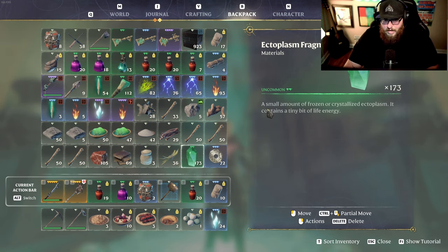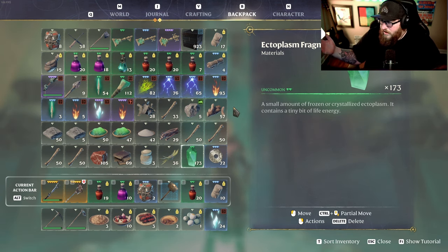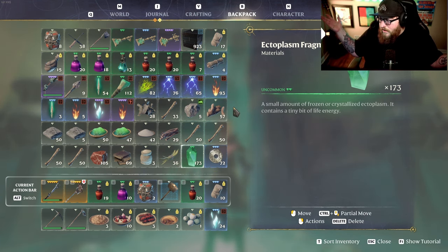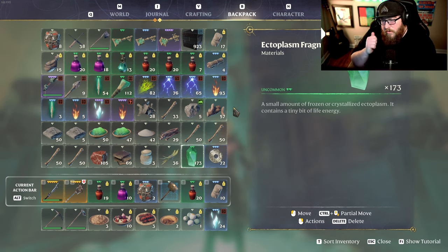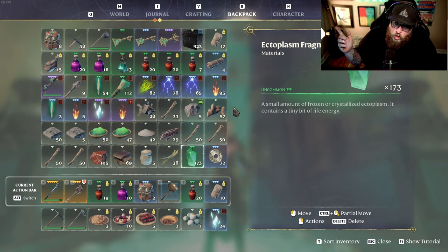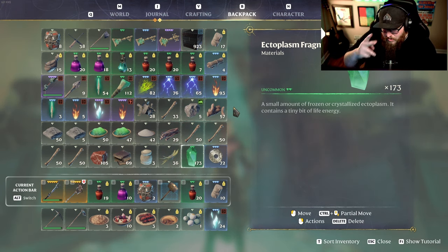This is my loot haul from running through all of the first Hollow Hall — 173 ectoplasm fragments is what's available in this one. The second one obviously has a whole lot more. Hopefully these tips helped you out. It's a short crash course on everything I've learned over the last couple of hours. If you found value in this, hit the like button, consider subscribing if you enjoy this and other survival games — peace out.